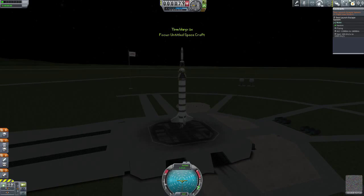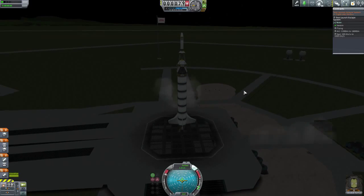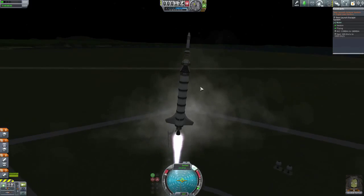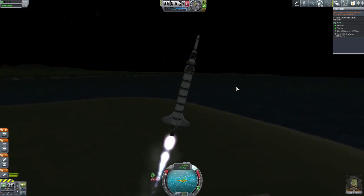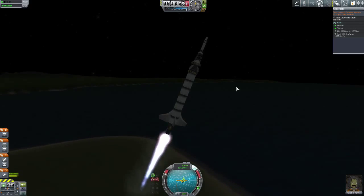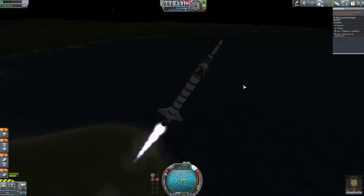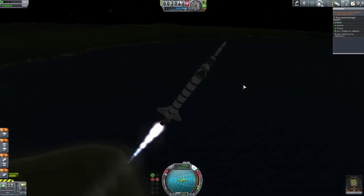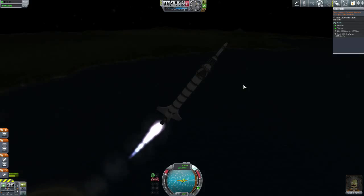Without further ado, let's test this. It's a shame I cannot build rockets with this escape system, but with a few technology analogs I think I'll be able to make an improvised escape system soon enough. Let's launch — I think I'll go mostly vertically. I'm not trying to get to space, so I don't care that much about efficiency.